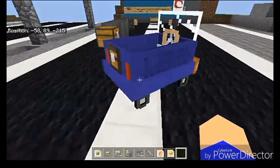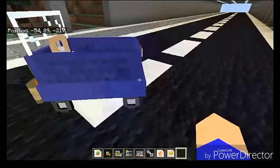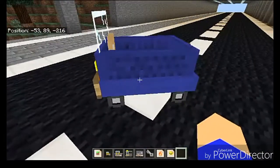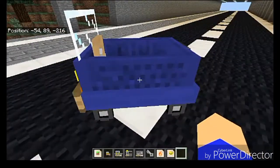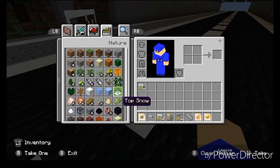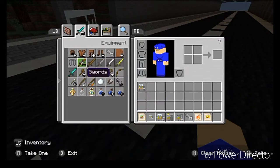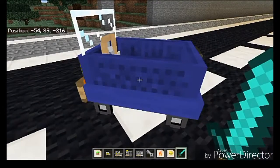One thing I found out is that if you actually kill one of these vehicles they will drop a chest, which I did not realize until I spawned in way too many of them. I'm not going to do that in this video because it feels kind of weird, but I could show you at the end if you really want to see it.